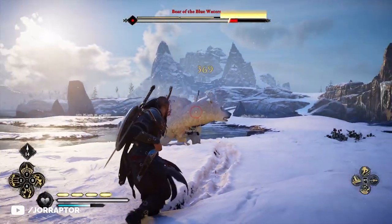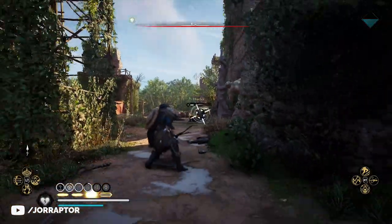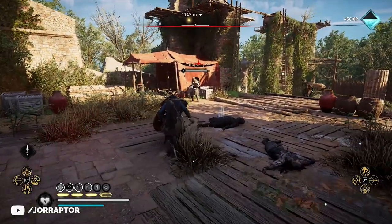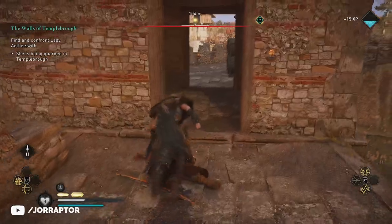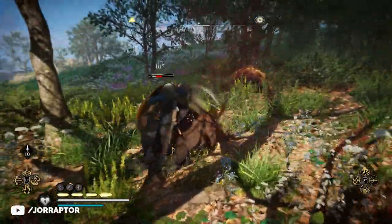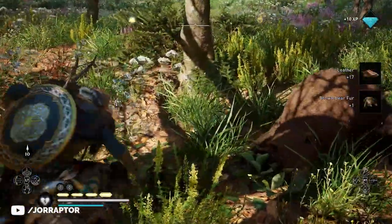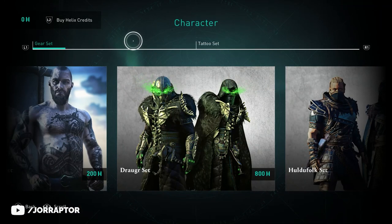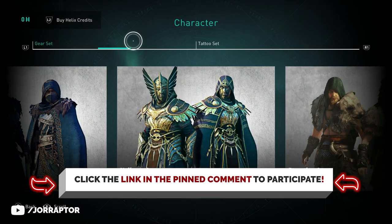There's one early armor set that you maybe already have in Assassin's Creed Valhalla, or at least some parts of, but are likely not using — while it is insanely powerful in combination with the right skills and abilities. In this video I want to share some cool tactics and also where you can find the outfit and those abilities. A like on the video would really help the channel out. I'm also doing a Helix credit pack giveaway for 2300 credits — enter via the link in the pinned comment, and make sure you're a subscriber before you enter.